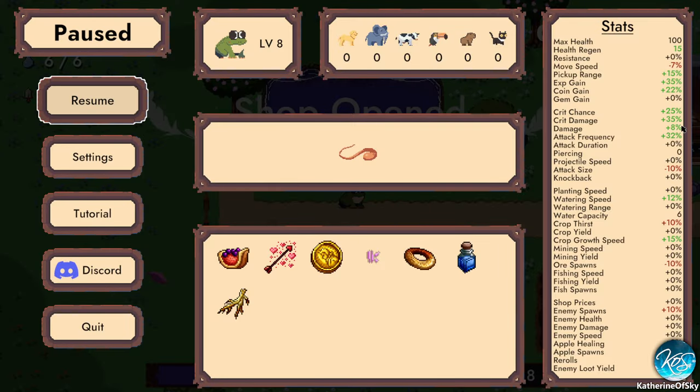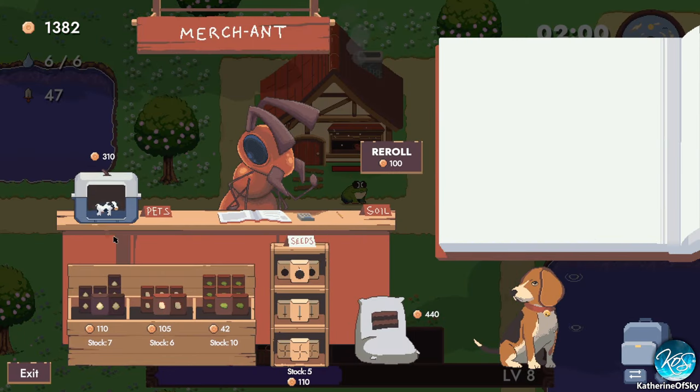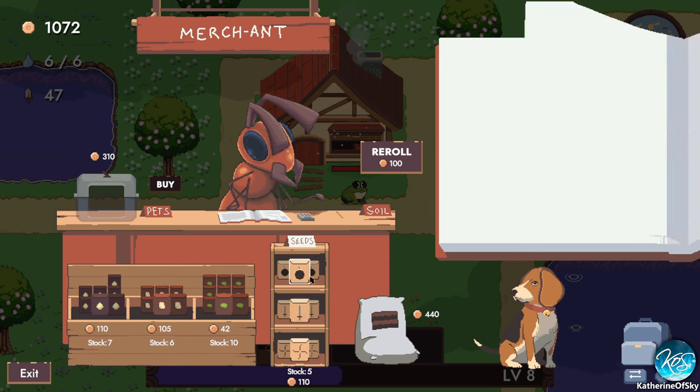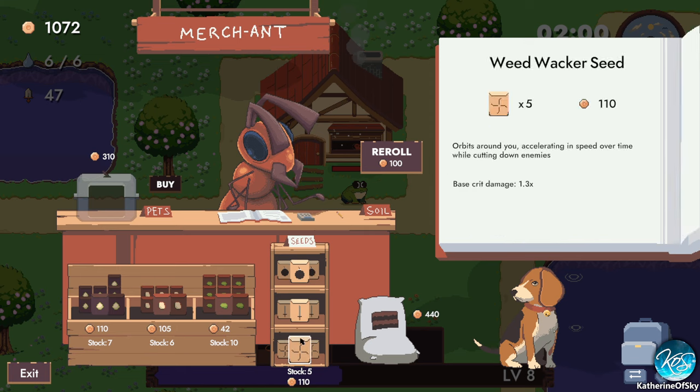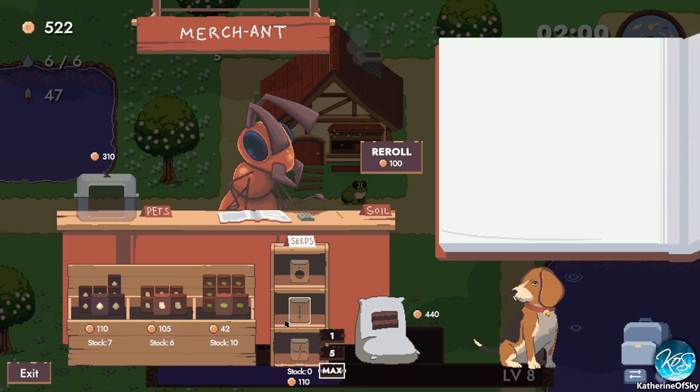Initially crit damage starts off at zero, so you have to kind of build it up. We got our first pet — a cow fertilizes crops, increasing yield by 30%. I'm gonna buy you! And then we get seeds — these are our weapons. You get a choice of three; you can only buy one type per day. They have a stock of five of any of them. I've never tried the bomb or katana, but I like the weed whacker — do I like that weed whacker! I'm going to buy max of these.